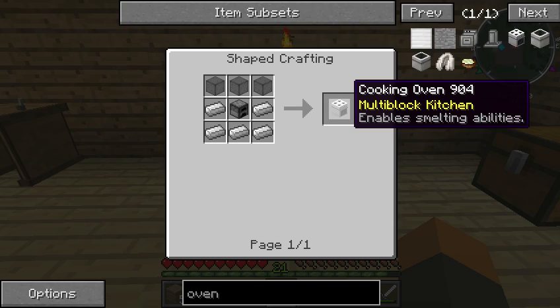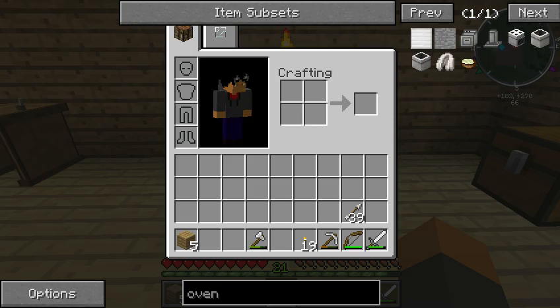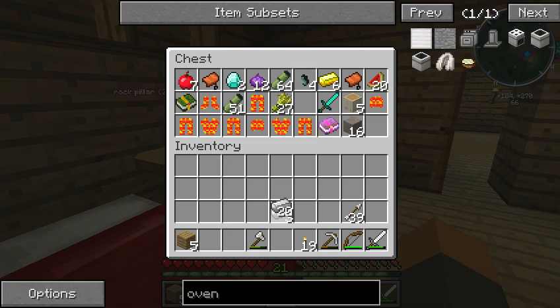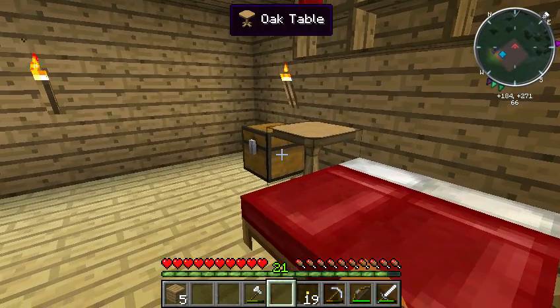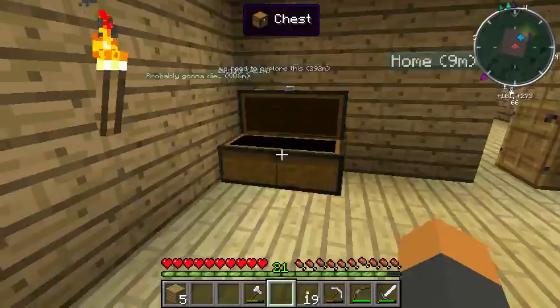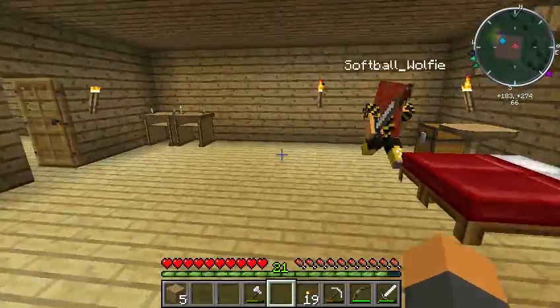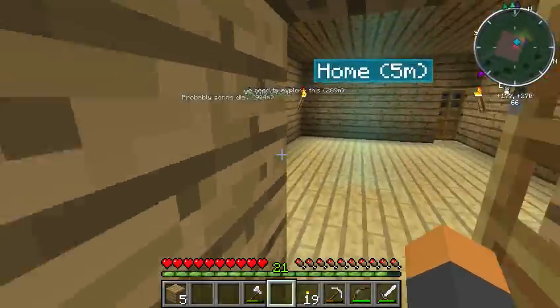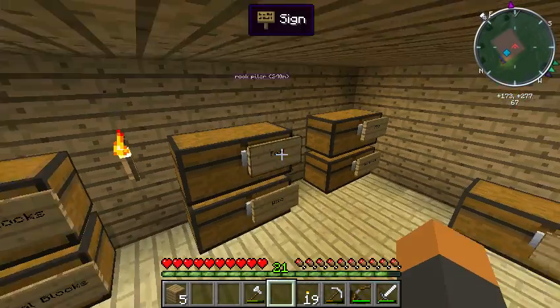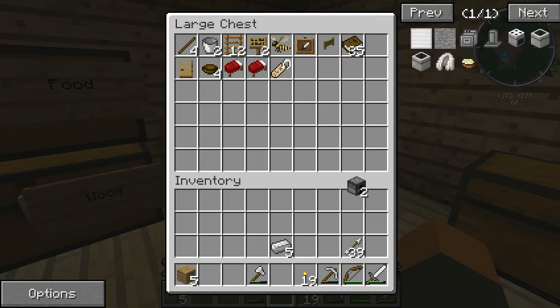I think we actually have the materials to do that. We have one, two, three, four, five. We need some glass. Where's our rocks? This has been so long — I don't know where anything is anymore. There's already a furnace in here. Now we just need some glass.